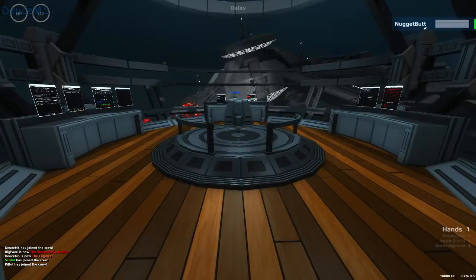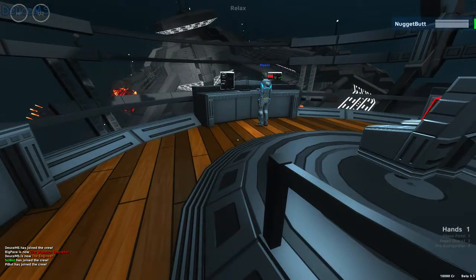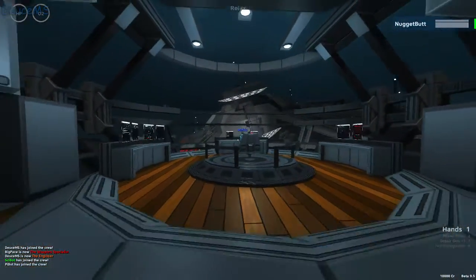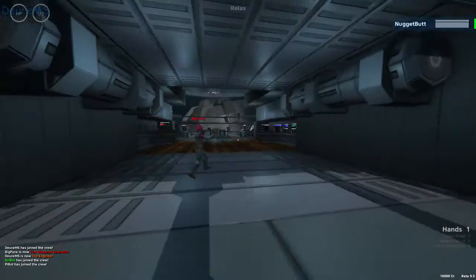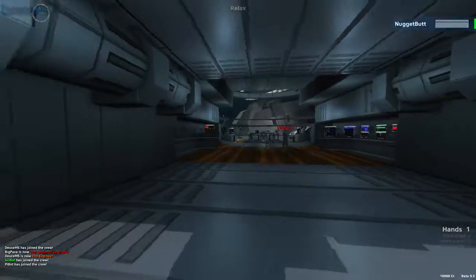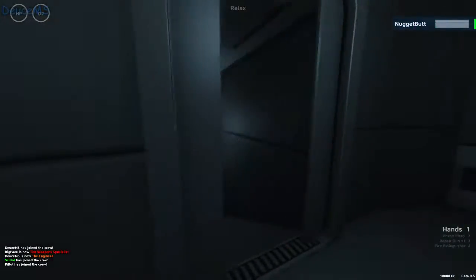We are an attack cruiser, is that right? Yep, that is correct. So here's a quick rundown of the ship. This is the bridge. As you can see, it's much, much larger than the other one. Oh, hey, Pace. Hello. The weapons room, science room — there's all kinds of rooms.